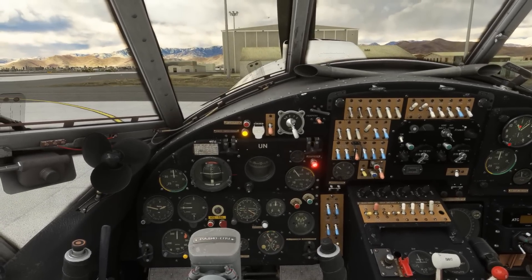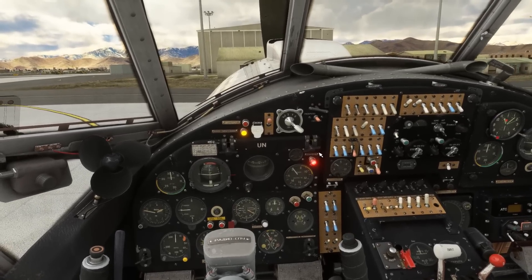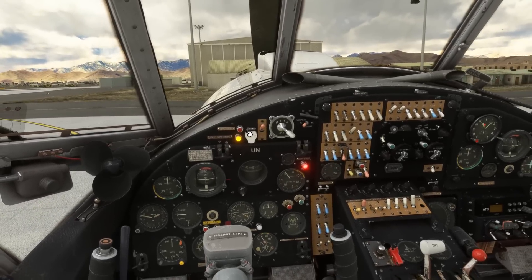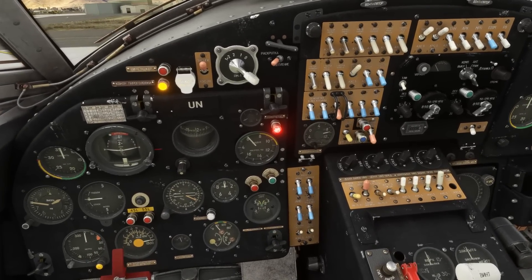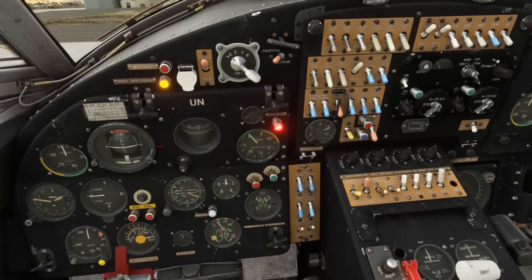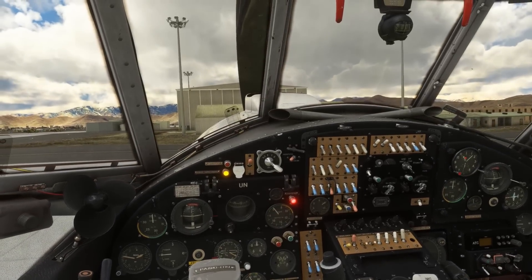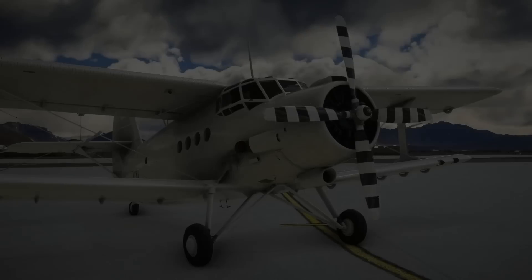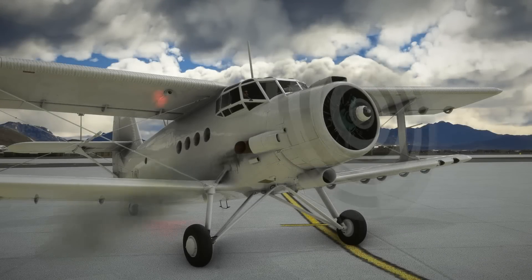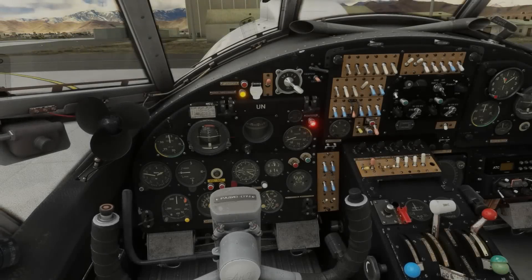Mags can go through to both. The start master switch can go on. Quite an interesting start on the AN-2 — firstly we'll spool up the flywheel. You'll hear that spooling up in just a moment's time. We're waiting here until we see below 80 amps on the ammeter, which we're just coming up on now. So we can move the starter switch across, engage the clutch, and the engine should fire. We do have a good start.